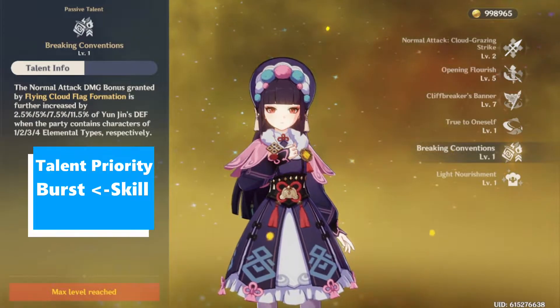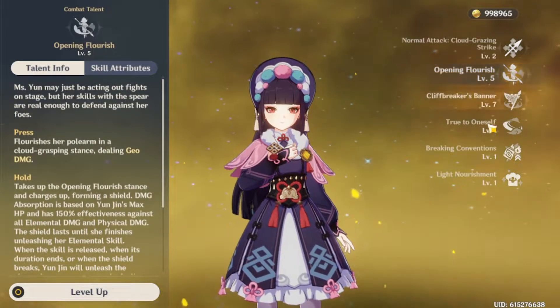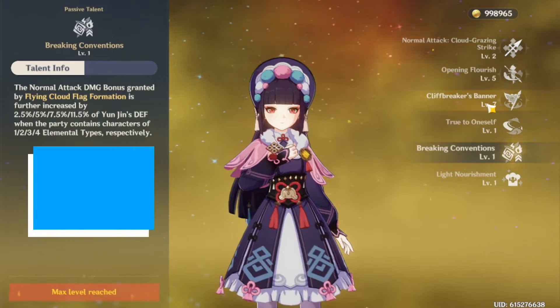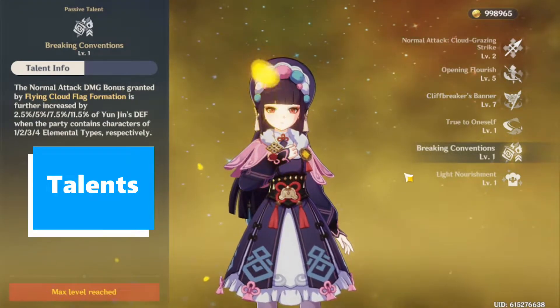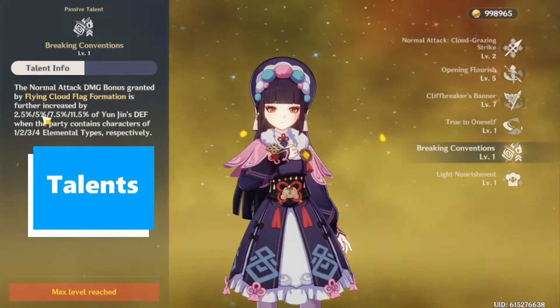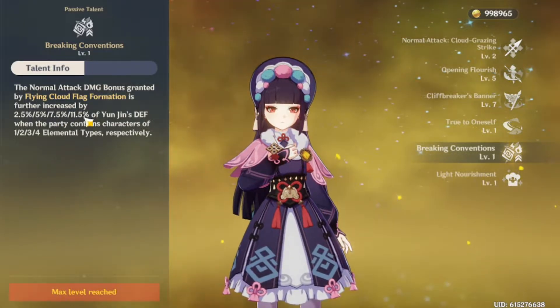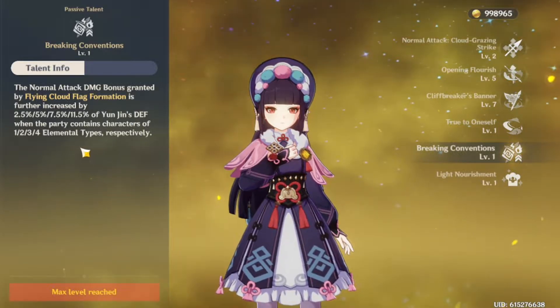Speaking about elemental diversity, let's go into her talents. When it comes to Yunjin's talent priority, it first starts off with her burst into her skill. But let's first go back into elemental diversity. What you'll see from Yunjin's passive ability is that her burst is now boosted based off the amount of different characters you have in the party. It can go up from 2.5% of her defense, 5% of her defense, 7.5% of her defense, or 11.5% of her defense — this correlates to how many different element types are in her party.